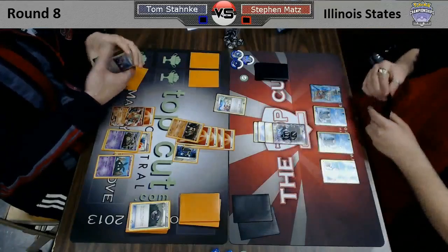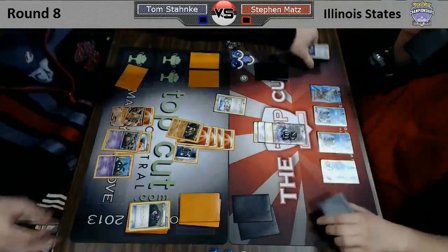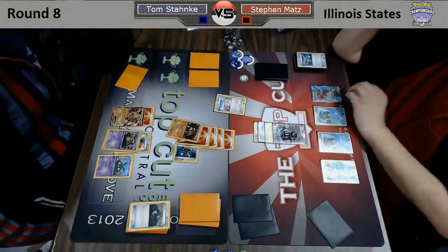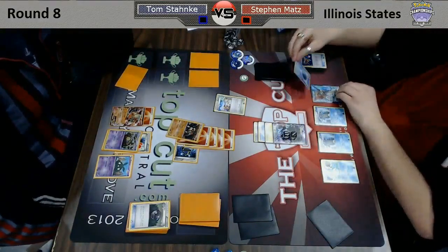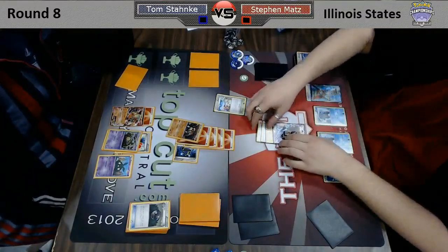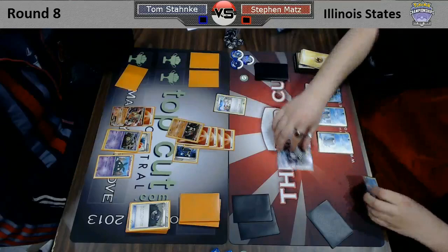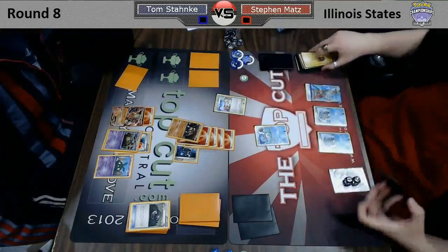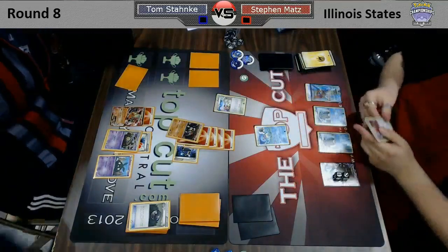This is just the power of Garbodor in action. If Garbodor were more popular, players definitely would play ways to deal with it — they would run Tool Scrapper, and in Blastoise you'd probably also run switching cards. But they don't. So this is what happens.